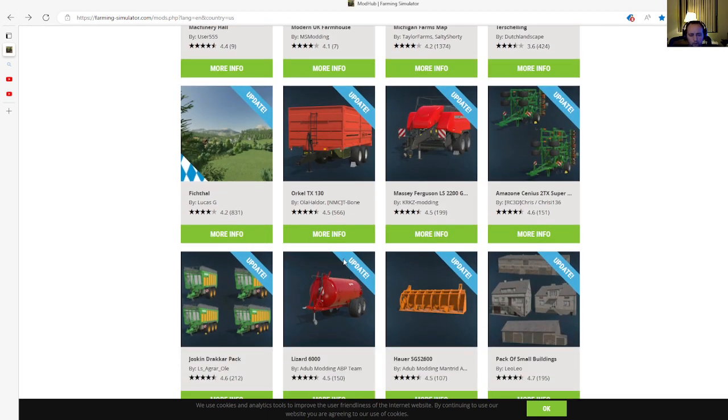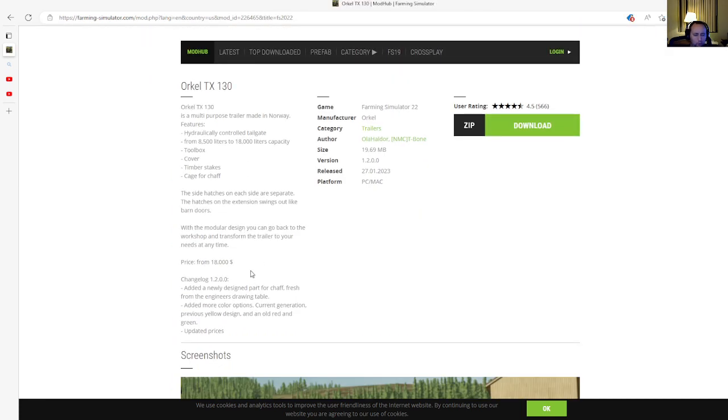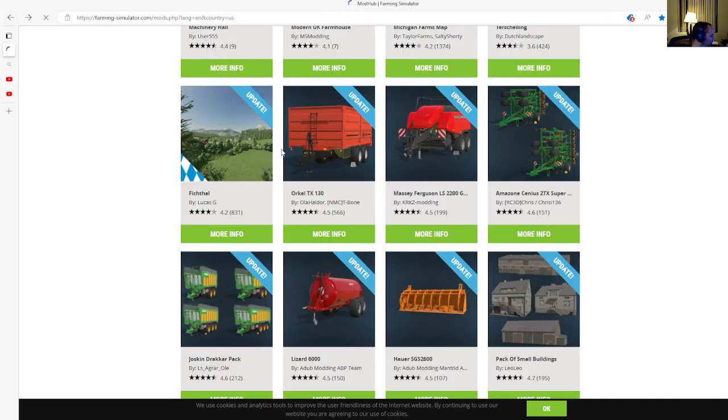Next is an update to the Oracle TX 130 by Ola Hollador and MC T Bone. This is changelog 1.2, which adds a newly designed part for chaff fresh from the engineers' drawing table, more color options including current generation, previous yellow design, and old red and green, plus updated prices. Category is trailers, released 27th of January 2023, available for PC and Mac only.